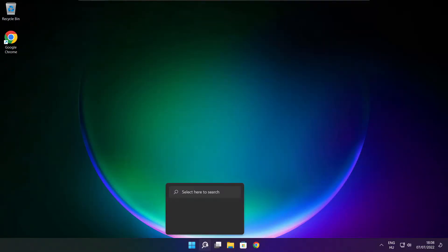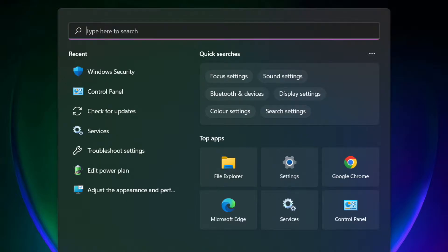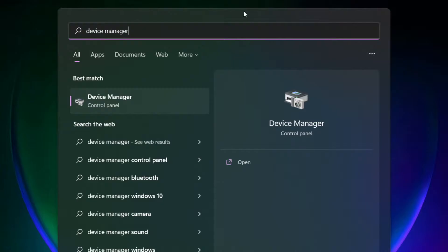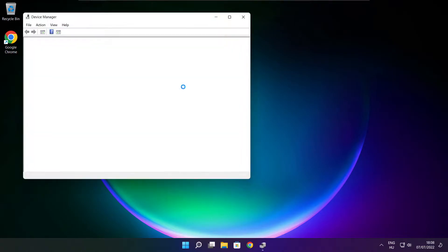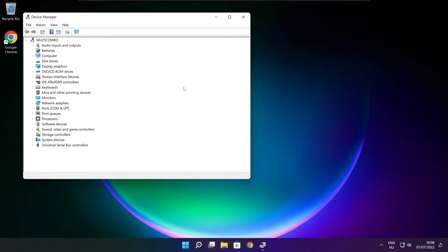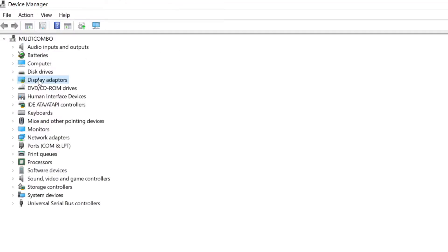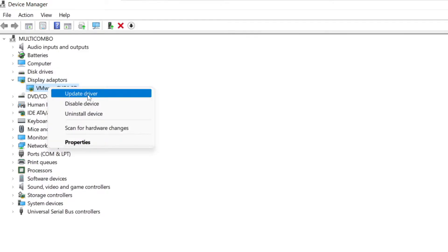Click the search bar and type Device Manager. Click Device Manager. Click Display Adapters. Select your display adapter, then right-click and update driver.